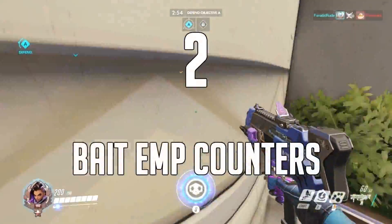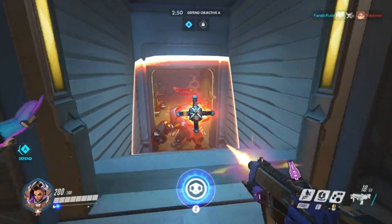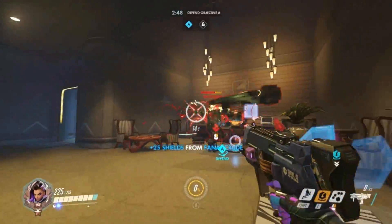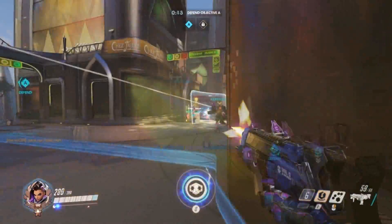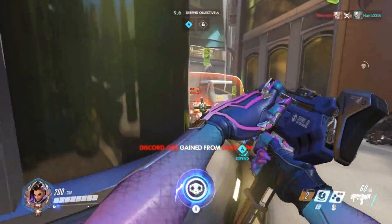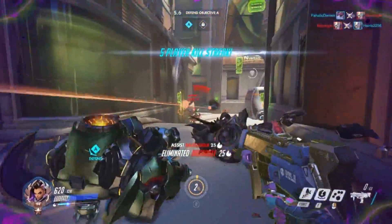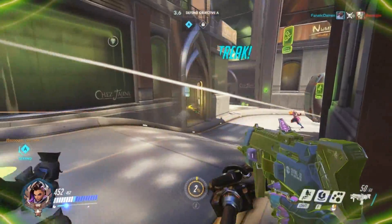Number 2. Force out skills that EMP counters before activating it. These are skills such as Reinhardt's shield, Torbjorn's ult, or any channeled ultimates in the game. When playing aggressively against these characters, there are two outcomes: they can either use their abilities to be immediately countered, or hold on to them in order to avoid this — both of which are winning situations for Sombra.